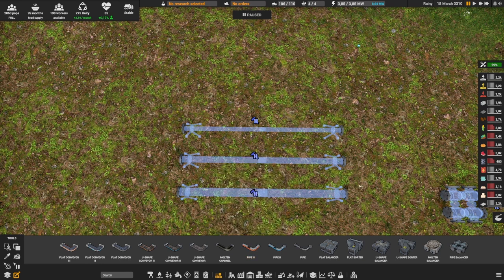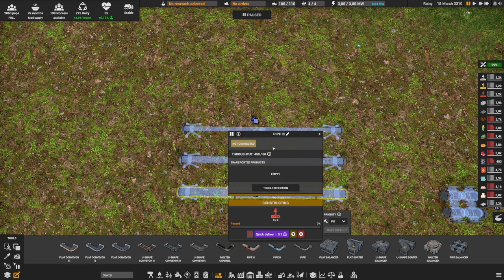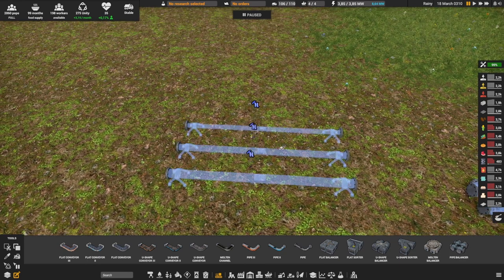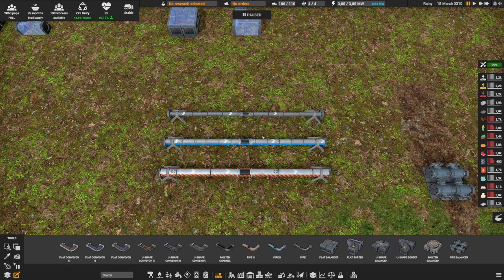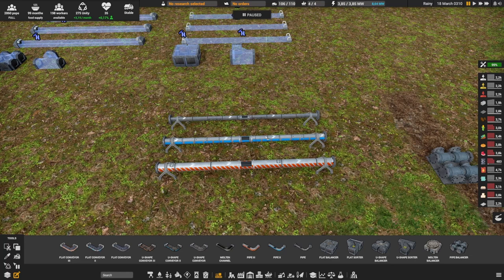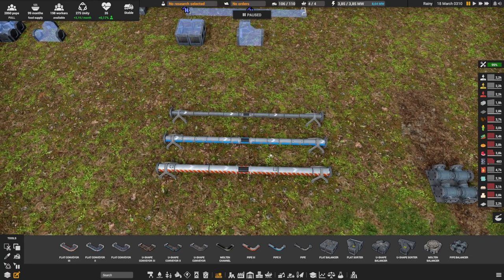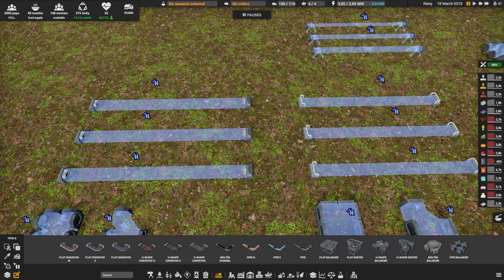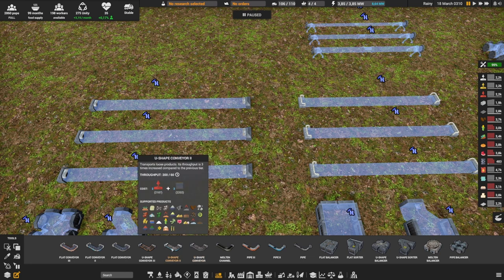Visually, if you haven't built them, you can see the radius of the pipe increases: this is level one, level two, and level three. When you've built them, you can still see the radius difference, but you can also see the color — you go from gray to blue to red, so that's easy to see. You can of course also toggle the direction. Now for the flat and the U-shaped conveyor, we also have three levels with the same throughputs: 60, 200, and 450.